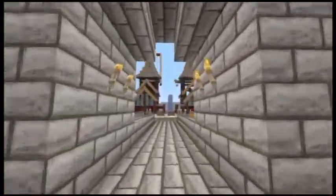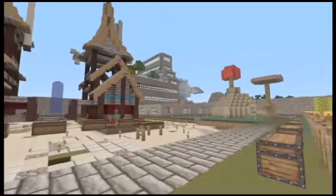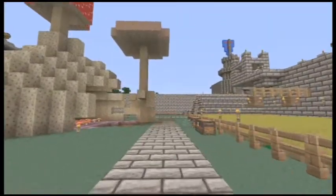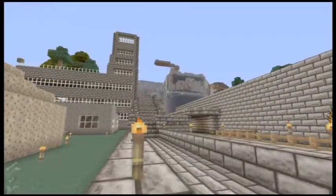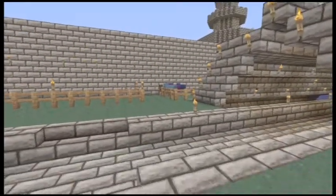This area is mostly under construction. That huge building right there is being built by someone named Adrenaline, I believe. This was our mushroom farm on the left — a creeper blew it up and no one repaired it. And that hotel over there was actually carved out of a mountain. Oh yeah, our multicultural sheep — it's a lot easier to get wool that way.